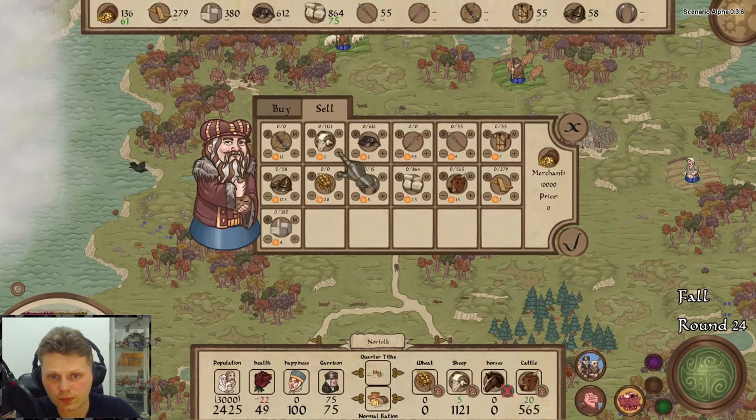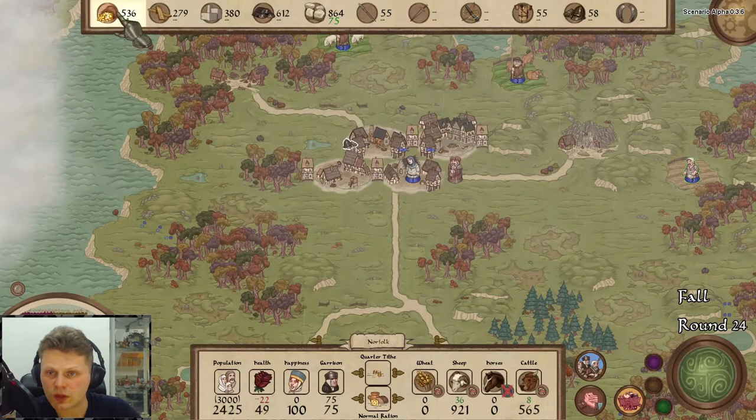Let's sell. Can we put in a number? That's maximum? That's zero. Maybe shift or control will help. Not really. Let's sell 200. 500 — and we now have 500.